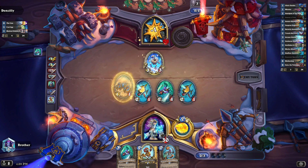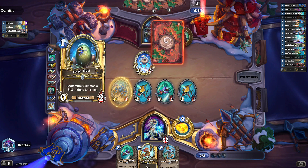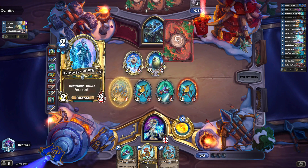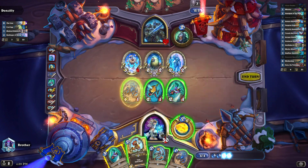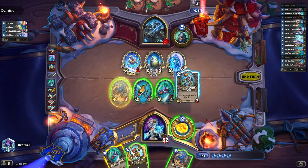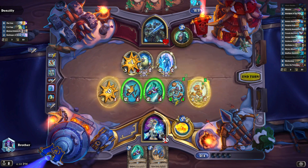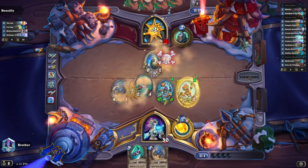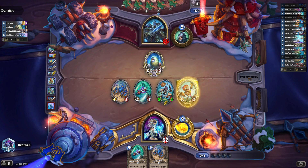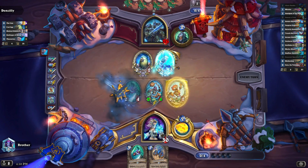We'll play this, and typically you just want to hit face. You want to try to be aggressive and end the game as soon as possible. Unfortunately, these Death Knights are really, really strong right now, so pretty much every opponent on ladder nowadays is a Death Knight. I actually do want to kill this too because they're just going to make that stronger, but I probably won't do it this turn. I'll kill that. I don't want to leave that up either. I just want my board to get big. I'm running a little short on cards, but that's why I have the Arcane Intellects and the Seafloor Gateway.